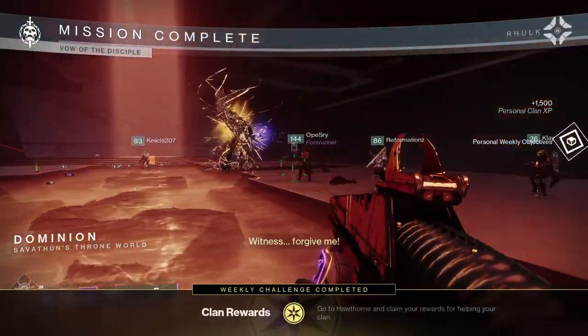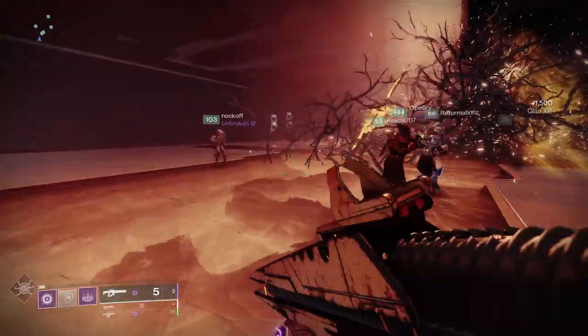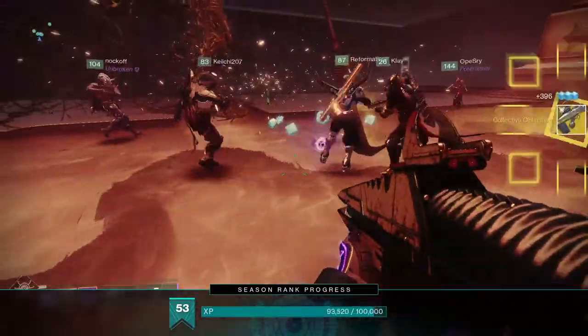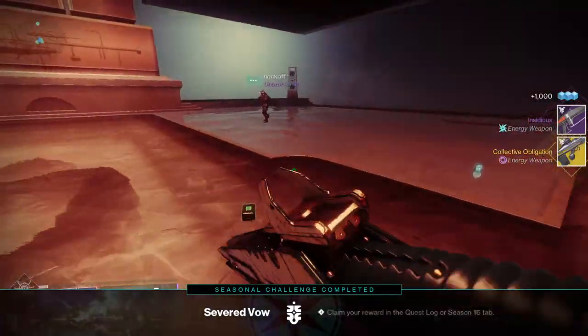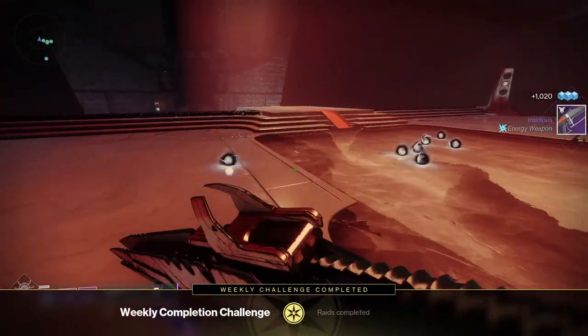To run the raid you will need access to the Witch Queen expansion and you'll have to find five other guardians. You can get some friends together, run with clan mates, or find other guardians via LFG apps or forums. I'd recommend using the Bungie app, available for iOS, Android, or via Bungie.net.